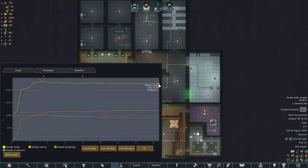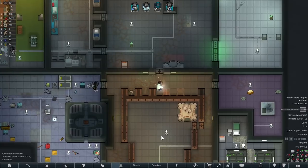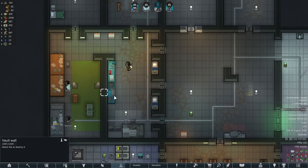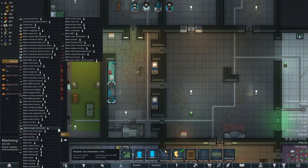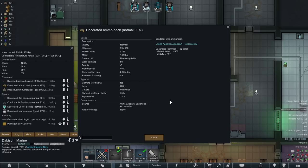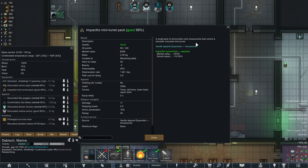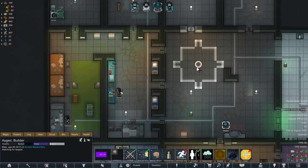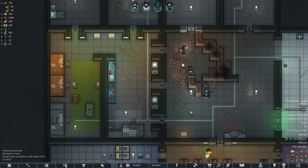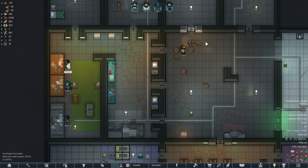We're on day 16.6 and we're finishing up the embrasure system. We need two more chunks to get 20 blocks. We also built a few things with some of our steel - an ammo pack and a mini turret pack. I'm not sure if those can be used with ranged shield belts, but we're going to test this out. We can make a ranged shield belt with two components, 50 steel and 20 plus steel. We made Dabish a decorated ammo pack, which lowers ranged cooldown by 25%. It lowers the cooldown of all ranged weapons by 25%. And then this mini turret pack will shoot at whatever we're shooting at. It looks like our defense is complete as far as our embrasures go.